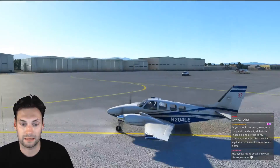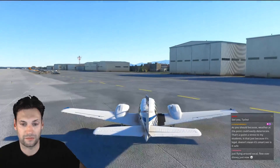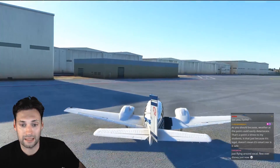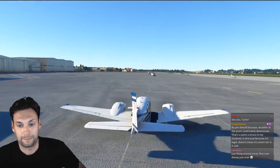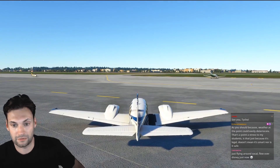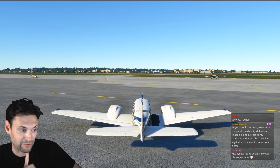It was eye-opening to actually see what that looks like and go, oh yeah, crap. Five miles when you're so new to everything seems like a long way — you can see five miles, that's across town. But when you're on a 12-mile final for John Wayne and you're not going to see the airport for half that distance, that sucks. Just flying around SoCal — flew over Disneyland. That's awesome.